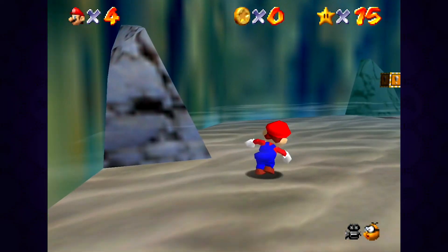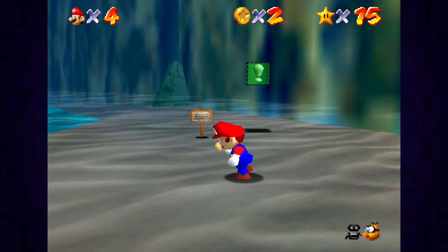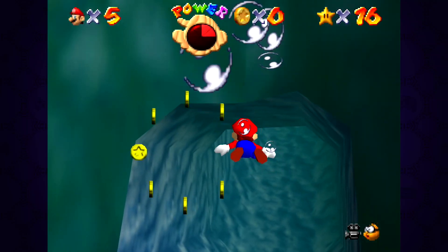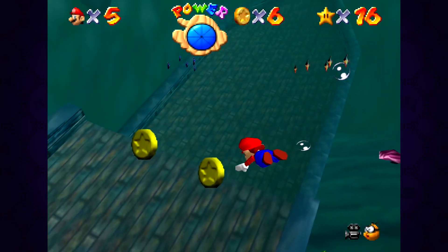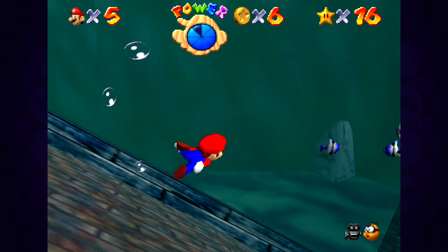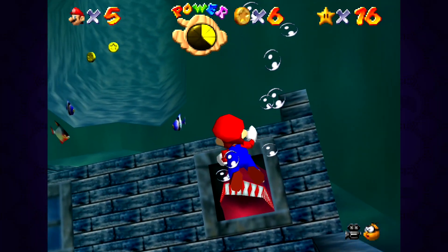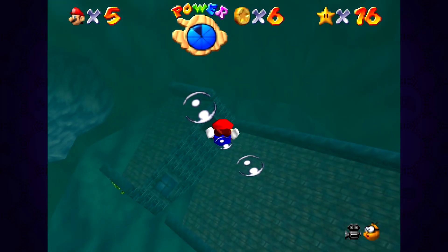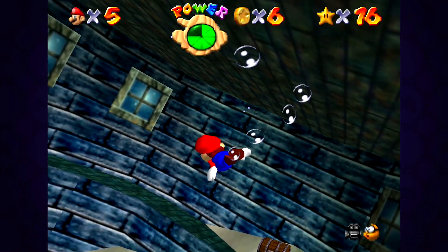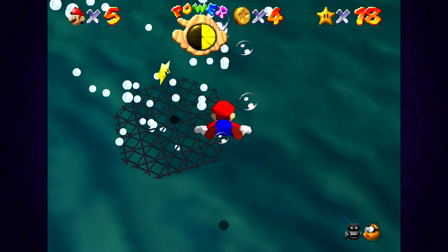I hate this slow, barren wasteland of a stage so much that during this playthrough I only gathered like four stars and then got right out of there, and even then that was more time than I'd have liked. The first star is so difficult when you don't know what you're doing — I've been playing this game for over 20 years and I still don't know exactly how to get it. It requires you to go inside the sunken ship and solve a puzzle, but there's a giant eel blocking the entrance. You have to lure him out, and every time I just kind of swim in his face a bunch of times. As a kid this frustrated me because I was given pretty much no direction. The stage itself is barely a stage — just a giant pit of water with not much to do besides drown to death.